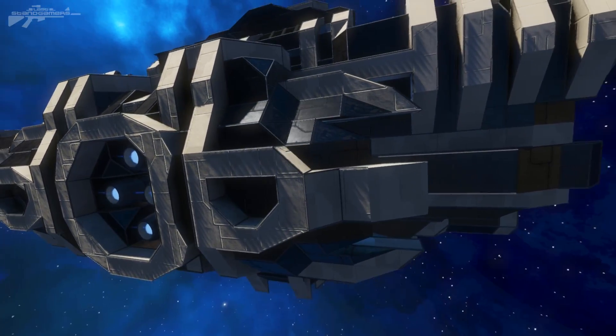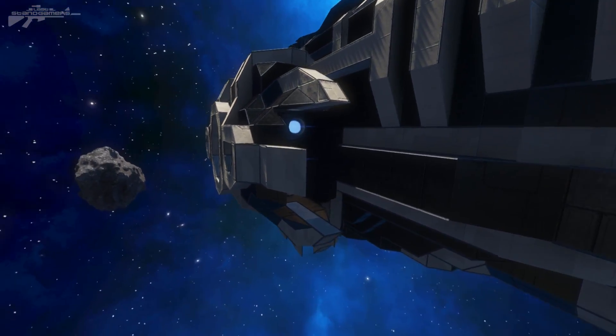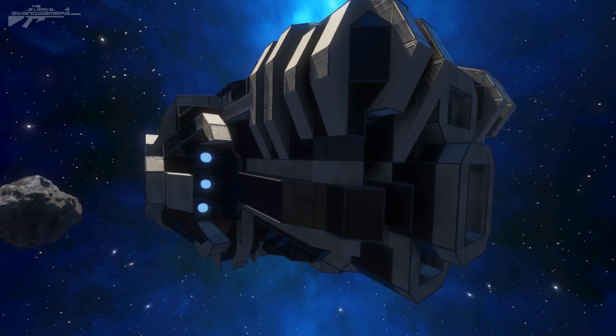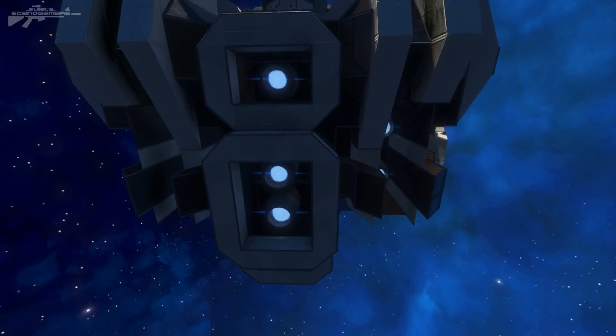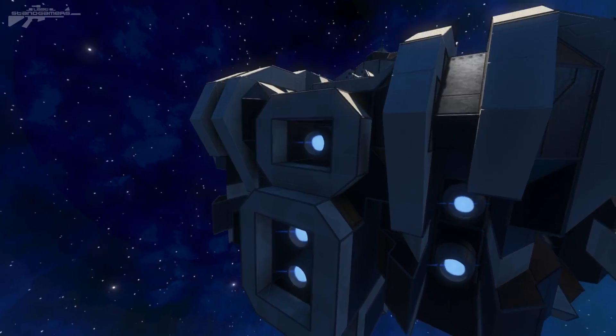Four very large thrusters, and then coming to the back we've got another set of protected thrusters. For a survival ship it's very important to keep your thrusters protected, which is why he's recessed many of them inside the hull — and it just makes it look that much more beautiful.